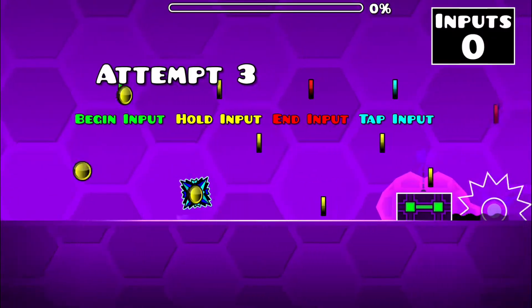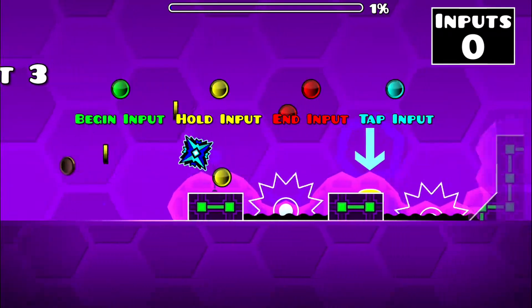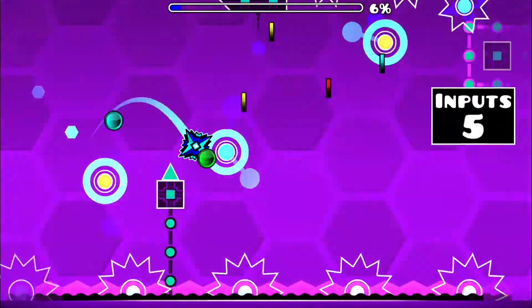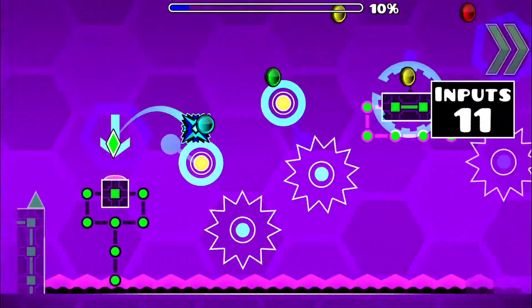We begin by input carrying so that we jump onto this platform and bounce off this jump orb. Continue on as normal, following the many coin paths until you reach the first ship.